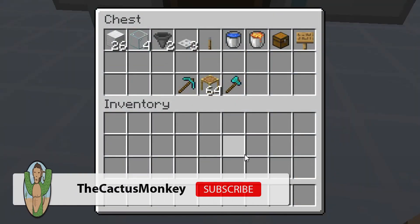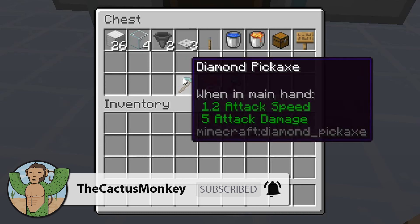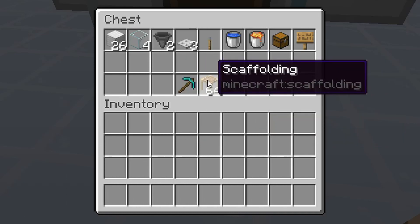This is what you need to build this farm. The 26 blocks of iron can be any block of your choice. The pickaxe, axe and scaffolding are used while building.